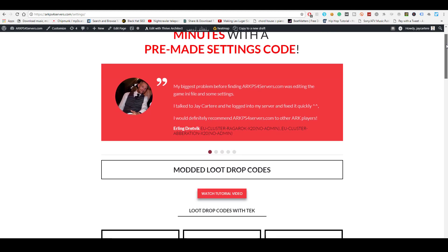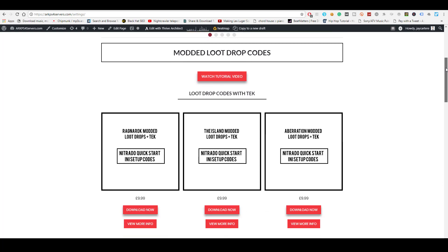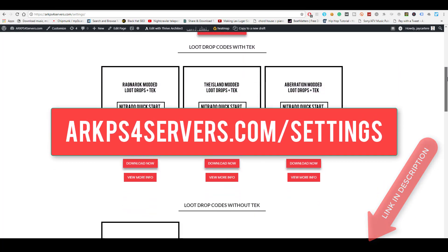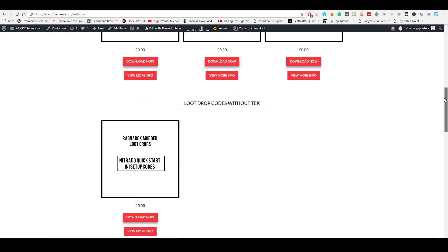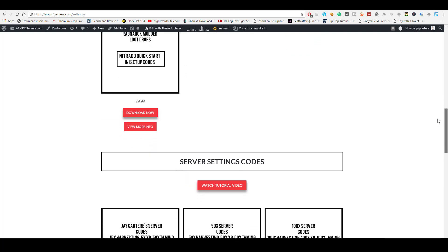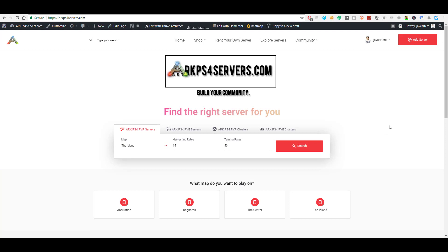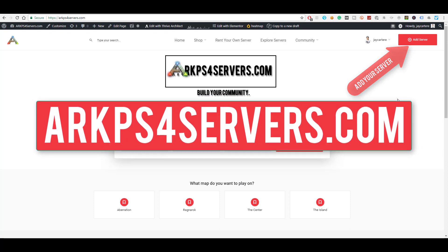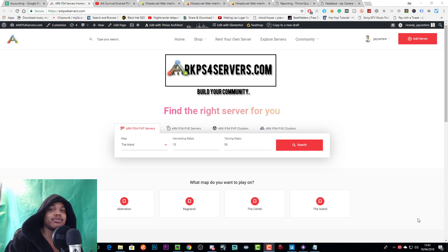If you want to get your ARK PS4 server set up in minutes instead of messing around in the Nitrado expert settings for hours, then go to arcps4servers.com forward slash settings. Here you'll find downloadable settings codes that you can easily copy and paste to the expert mode settings of your Nitrado server and get your server set up ASAP. And if you want to get more players on your server and grow your community, then you can add your server to the site by going to arcps4servers.com.